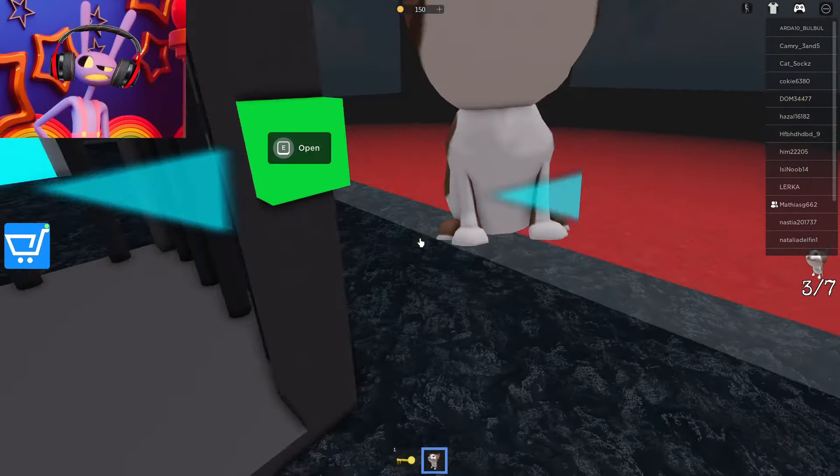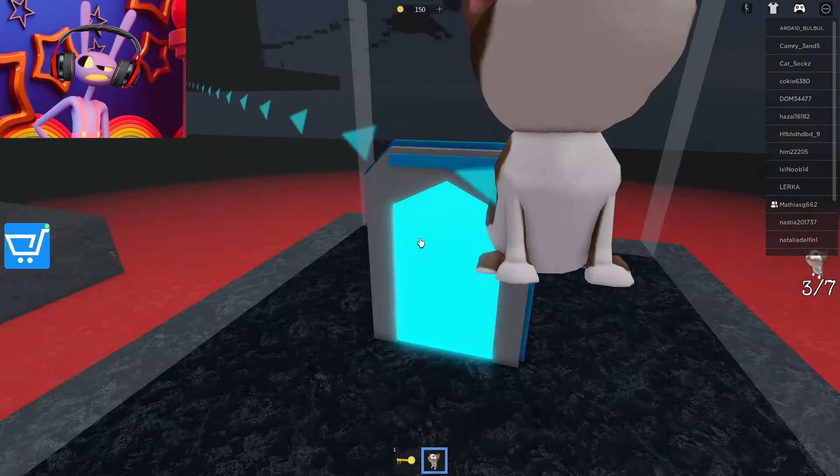We got to the cage with another kitten, and now the fourth kitten is going straight to his mother. Mrs. Mom, hold another one of your babies. The fourth baby is in place. There are only three of them left. Let's find a key of a different color from a room we've never been to before.